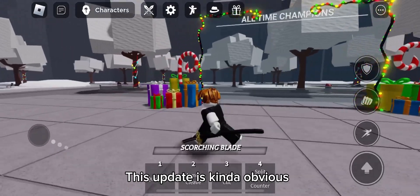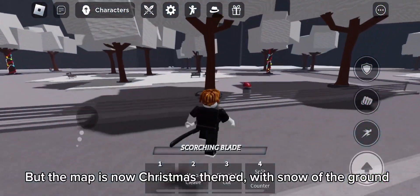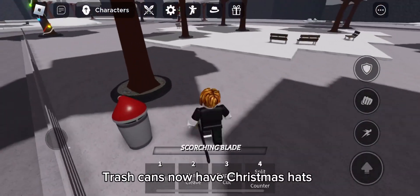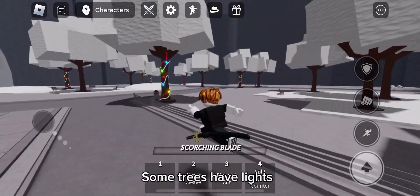This update is kinda obvious, but the map is now Christmas themed with snow on the ground. Trash cans now have Christmas hats. Some trees have lights.